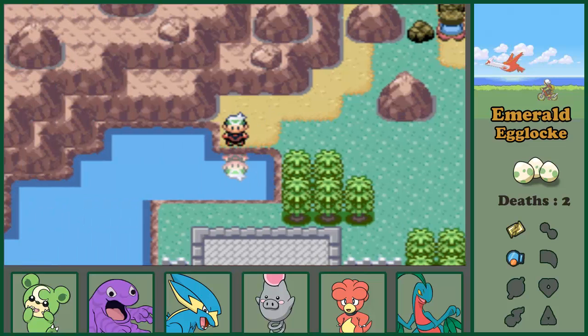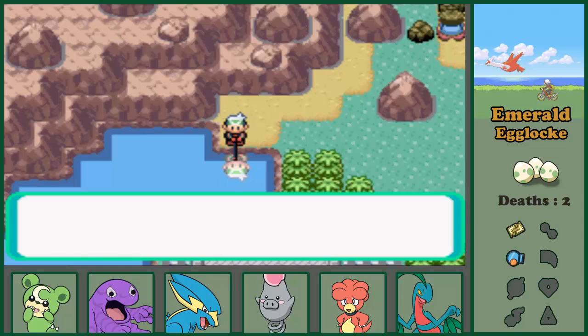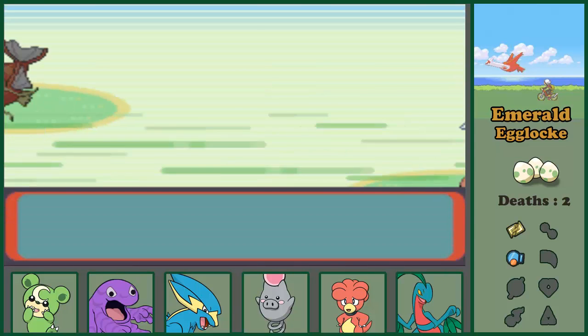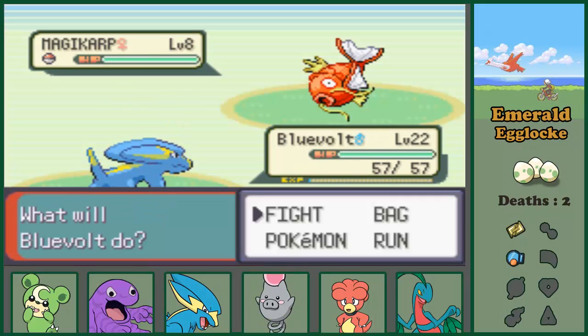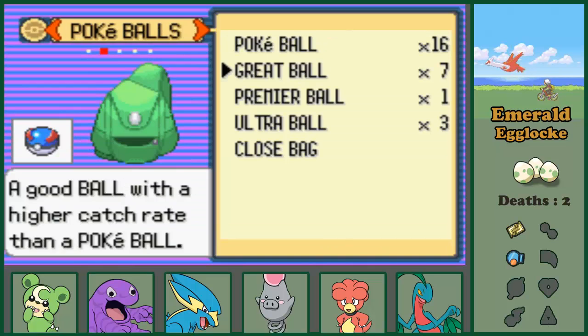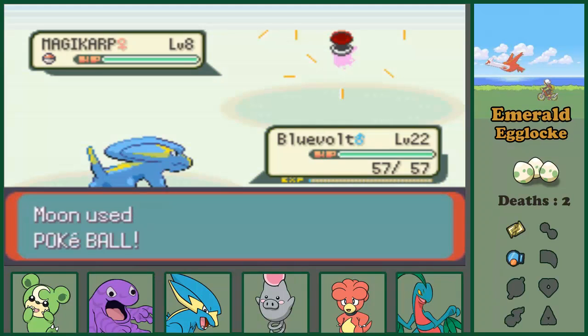We are here because we haven't caught anything on this road yet and we can fish. So where is my rod? Can I get a hit? I actually got it - I'm not that good at fishing in this game, it surprises you. Anyway, we need to catch this Magikarp. It's level 8 which is fine, kinda low level, but okay.